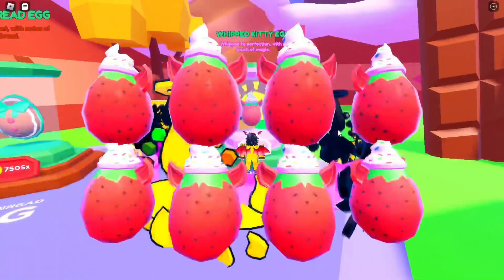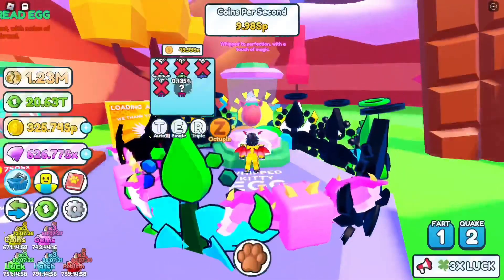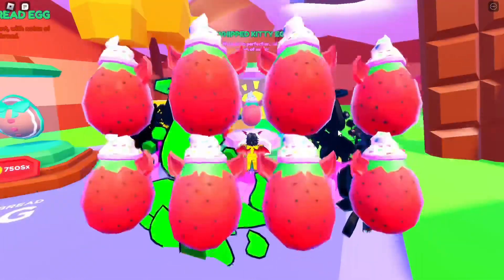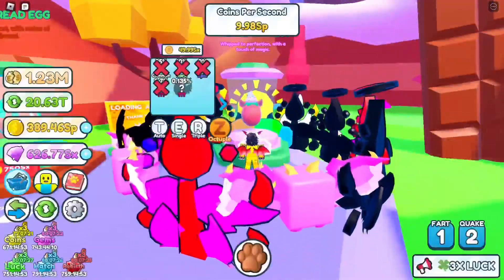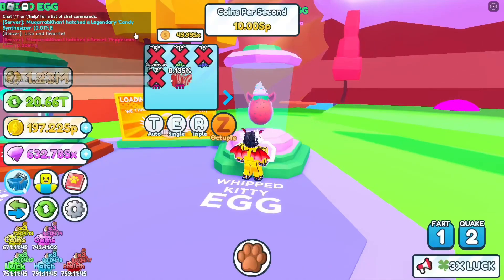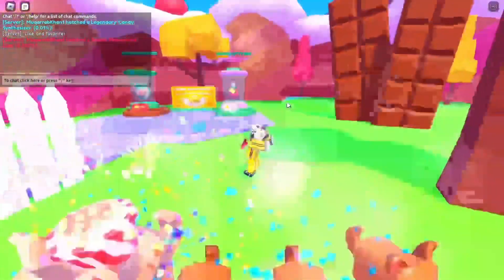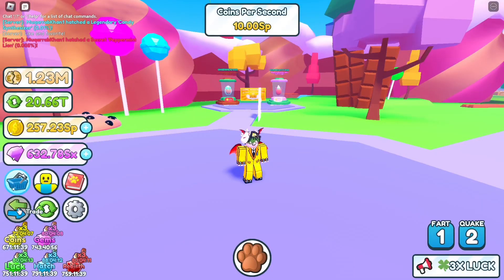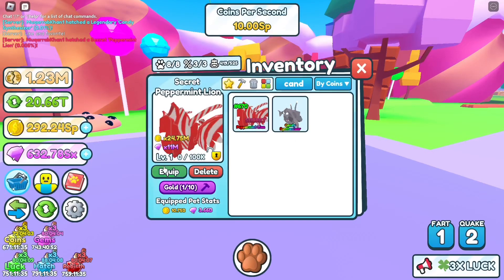Actually, I'm thinking I should switch to the other egg. I was surprised to see there are no unknowns or omegas here — there's just one secret at 0.1%, so I think I can get the secret pretty quick. And in the matter of two or three minutes of opening, I already got the secret! Let's see the stats — the Peppermint Lion: 24 million base stats, 11 million gems. That's pretty amazing.